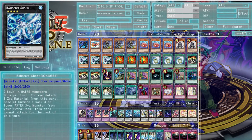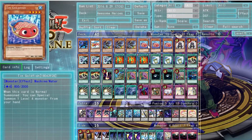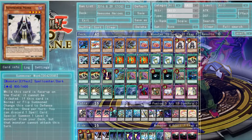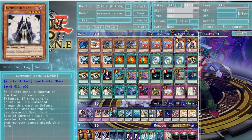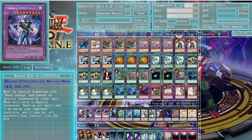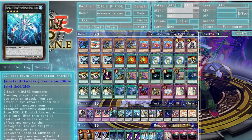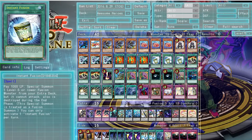You need two Water monsters for certain XYZ plays. We run three Shadow Mist — very important — three Tin Goldfish, two Summoner Monks. We'd run three Monks if we could because he lets you discard a spell card and special summon Shadow Mist from your deck. Those let you summon from the hand; the Monks let you summon from the deck. Three Bubble Man because we need him to get Masked Hero Acid and he's a Water monster that enables our XYZ plays. Emergency Call to pull Elemental Heroes to your hand if you need them.